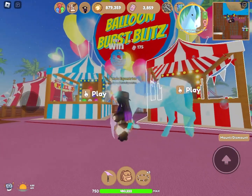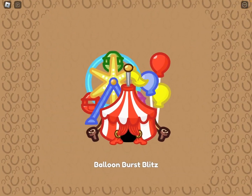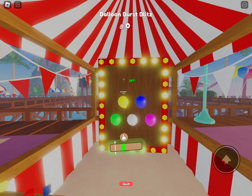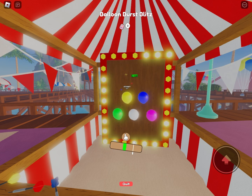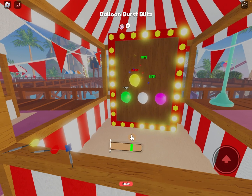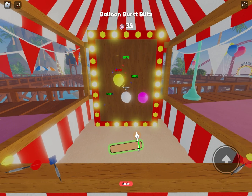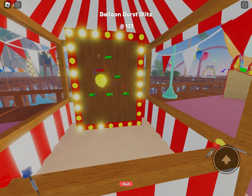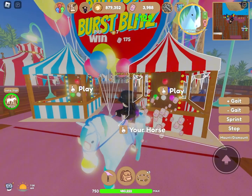Let's go over here to Balloon Burst. It costs 7 tokens and you can win 175. This one seems a little more slow-paced. Oh, this is hard — it's getting faster. Okay, I got mostly hits, that's actually good. We got 129 tokens from that.